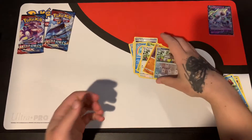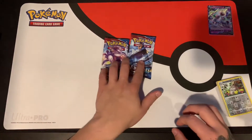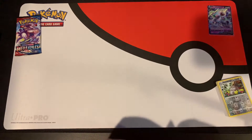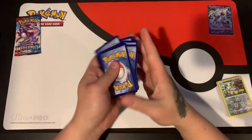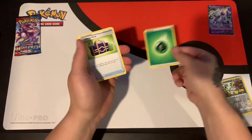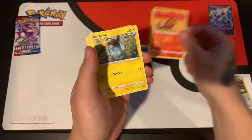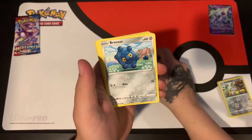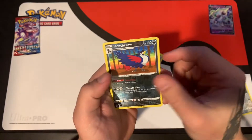Oh, that was it. So two Battle Styles packs next. Grass energy, Camping Gear, Houndour, Heatmore, we have Shinx, Gligar, Bronzor, Spoink, Tepig, and a first edition Houndour.